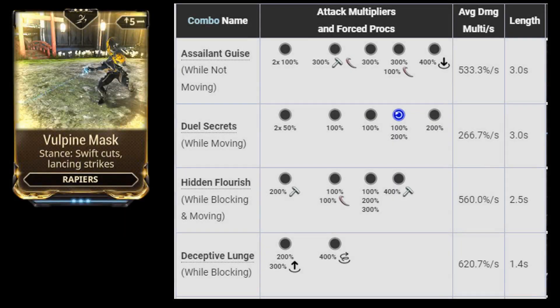The Rapier has one stance, Vulpine Mask, that is considered one of the best stances because of its high damage per second and forced slash procs.